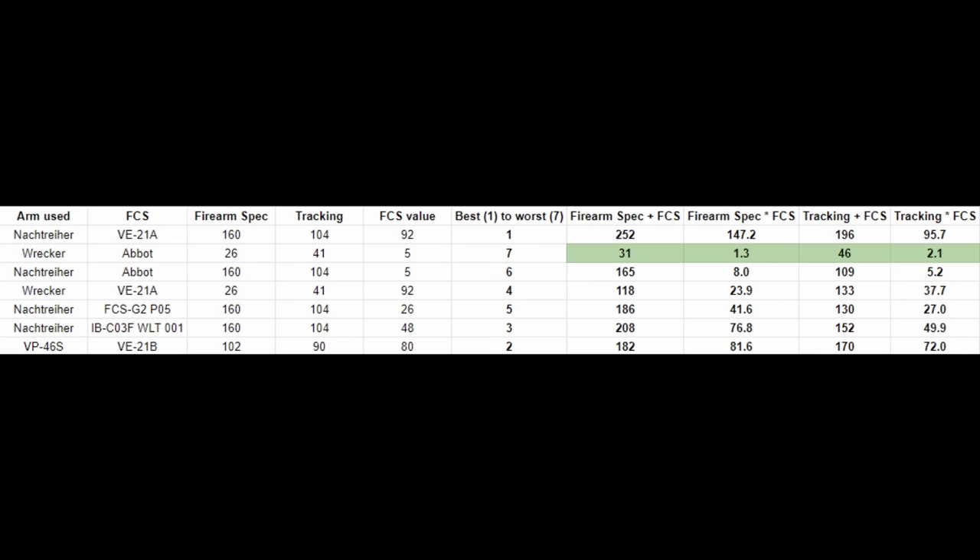Starting with the worst tracking using the wrecker and 5 long range assist — this is obviously the worst, and the values in all columns are the lowest. Next, the Nashriher must be crappier than its own variant with higher long range assist. The footage sufficiently shows that 92 long range assist plus the wrecker is better than the Nashriher plus the Abbott. Therefore, this is the second worst tracking.